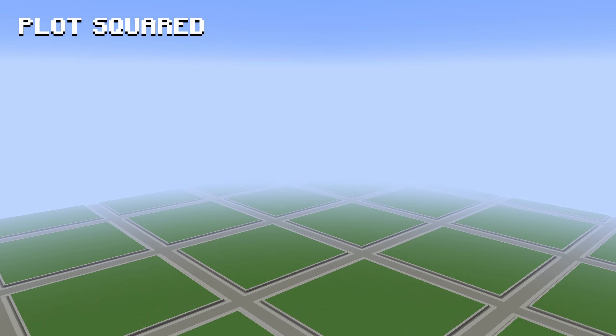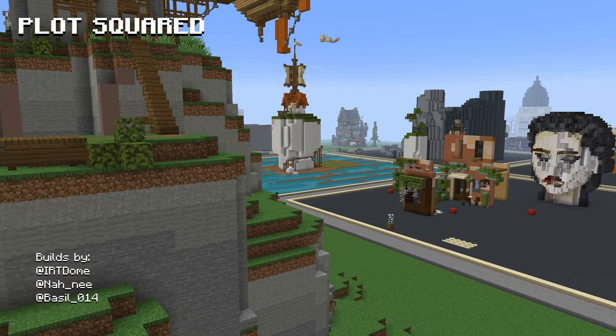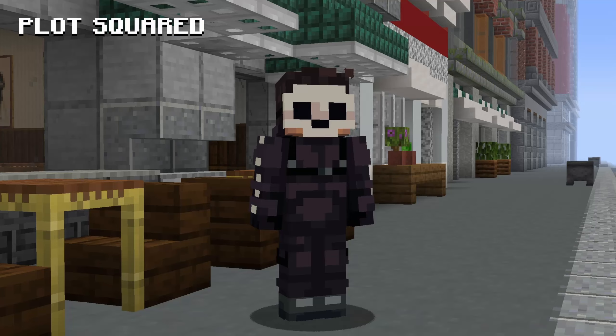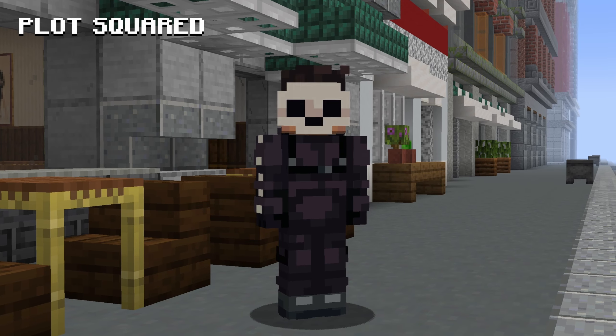What is it? When added to a server, it generates an infinite plot world and allows players to claim their own private building area where they can create freely without interference from other players. Here are some essential commands that I would highly recommend you learn to improve your experience on creative servers in the future.